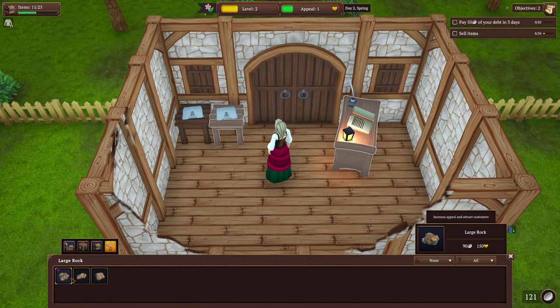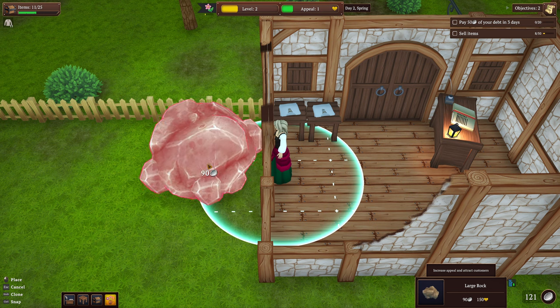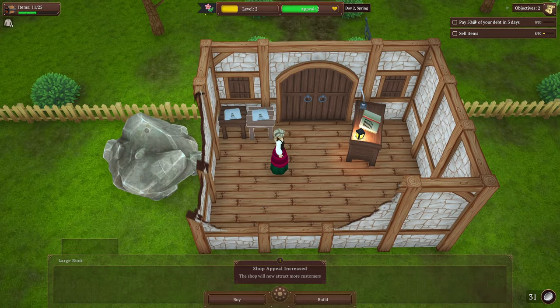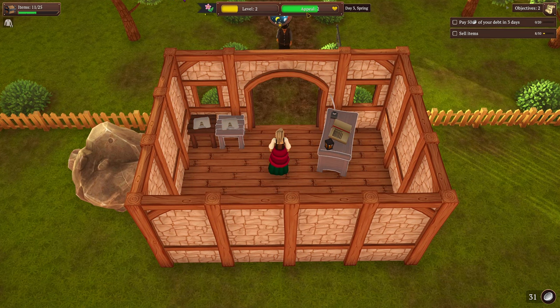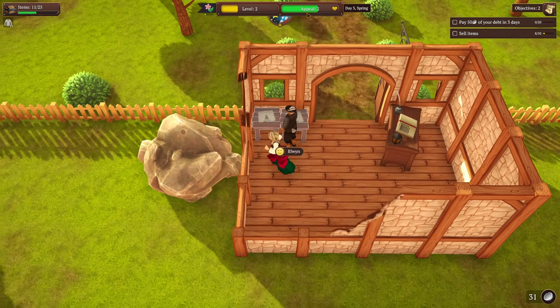Let's check the decorations - not bad, I could spend 90 bucks for 150 appeal, or 80 bucks for 120. Yeah, this is a good deal. Oh man, that is a large rock - these are new too, by the way, these weren't in the game before. I'm gonna put this large rock outside. There we go, level two appeal! Let's open the shop. Appeal does what it sounds like - it attracts more customers, so more people will come and want to buy, and I think it also increases potentially how much they buy from you.